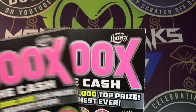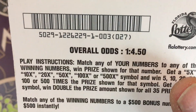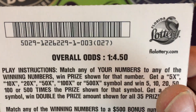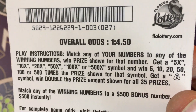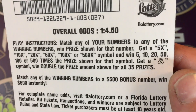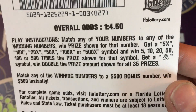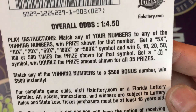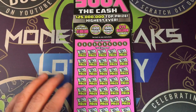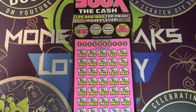Ticket 3 and ticket 4, we're gonna get right into this. Pack one — serial number one million two hundred twenty six thousand two hundred twenty nine. Pack one odds on this ticket are one in four fifty. We're looking to match our numbers to the prize, get the 5x, 10x, 20x, 50x, 500x multiplier, or that 100x. Money bag doubles all 35 prizes. Match your numbers to the bonus for a chance to hit $500.